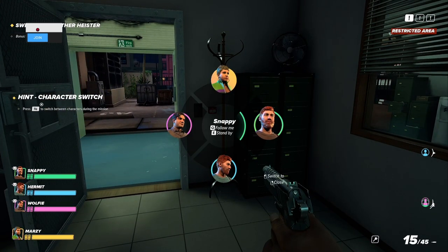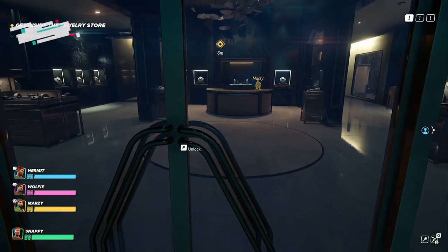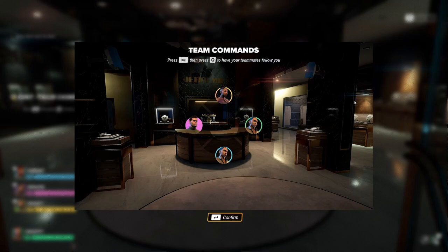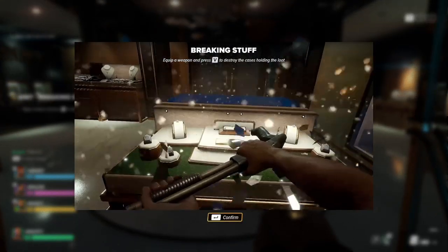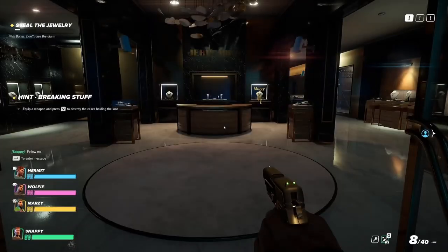You can switch characters? I didn't even know that. I thought you were just stuck with whoever you had. Get inside the jewelry store. Team commands — press that and press Q to have your teammates follow you. All follow me. Equip the weapon and press V to destroy the cases holding the loot.